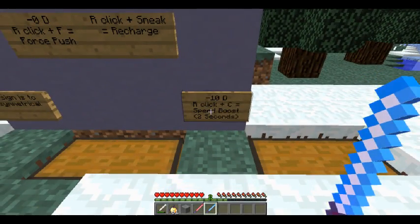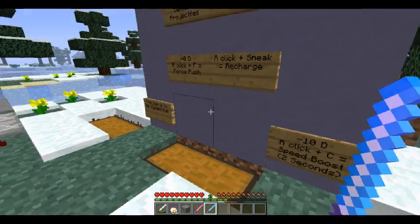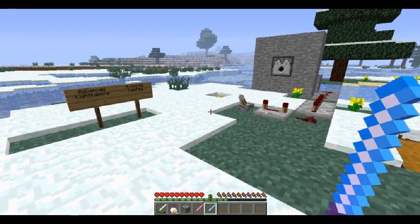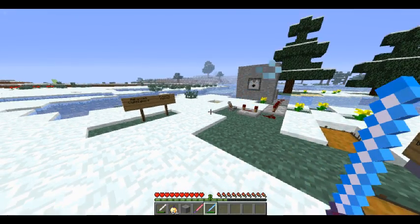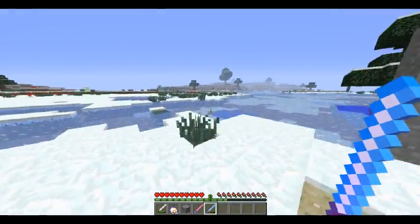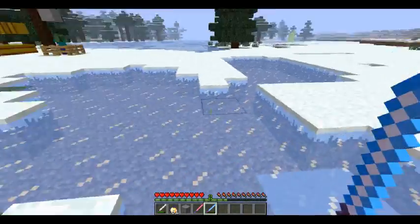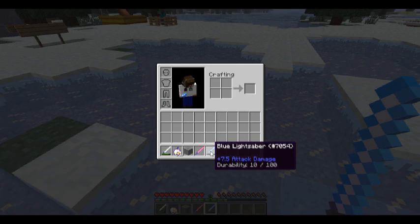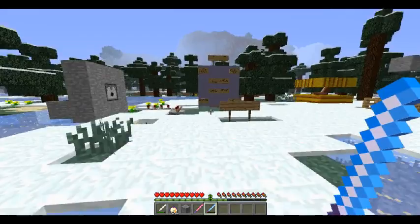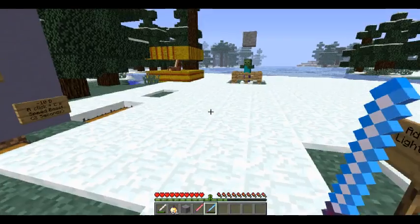Next: if you want to lose some ten durability, if you right-click and press C at the same time, you get Speed Boost II for two seconds. But if you hold it — woohoo! As you can see the blue lightsaber runs out really fast. The lightsaber in general runs out really fast when you do the speed boost, so I wouldn't recommend long sprints.